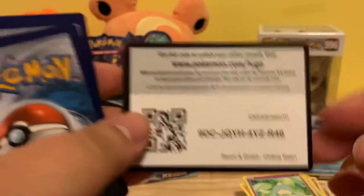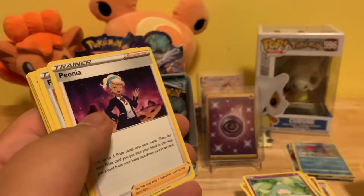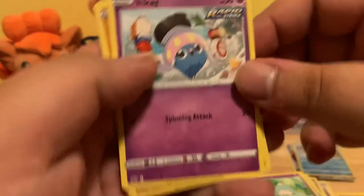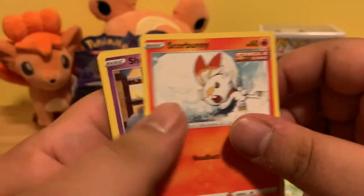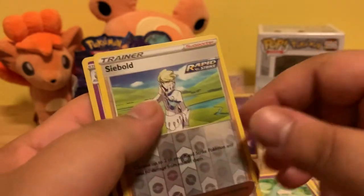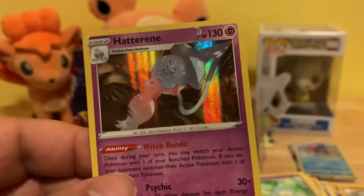Code card. Fighting Energy, Peonia, Fire Resistant Gloves, Corbominable, Inkay, Diglett, Scorbunny, Shuppet, Kofu, Reverse Holo Seabald, and a Holographic Hatterene — it's nice.